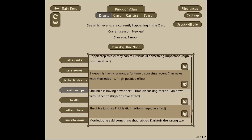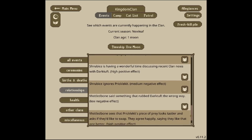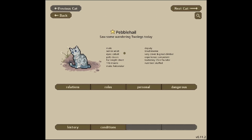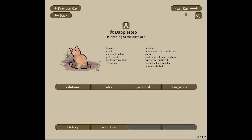Blue Pelt is having a wonderful time discussing recent clan news with Mottled Bone. Shrub Ice is having a wonderful time with Dark Tuft. Shrub Ice ignores Prickle Kit — that's the one negative thing. Mottled Bone said something that rubbed Dark Tuft the wrong way, and Mottled Bone just joined the clan, so that could be concerning. Today: Pebble Hail saw some wandering two-legs. Falcon Star doesn't want to go on a patrol with Missile Pool. Dark Tuft is playing a prank on Mottled Bone. Dapplestep is heading to the dirt place.